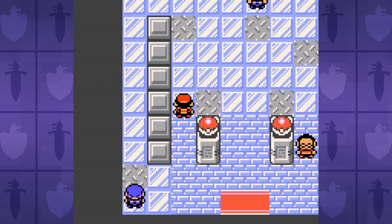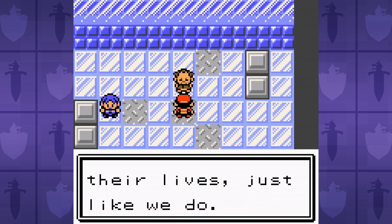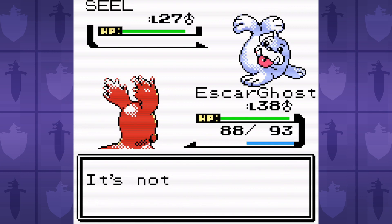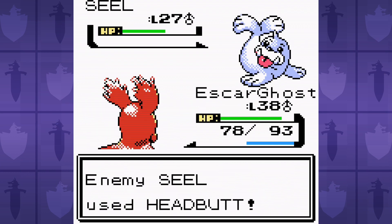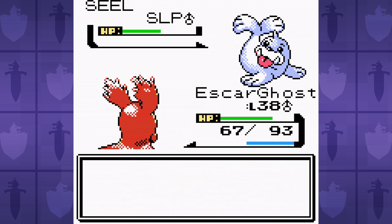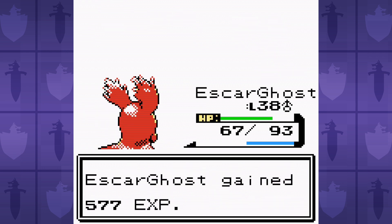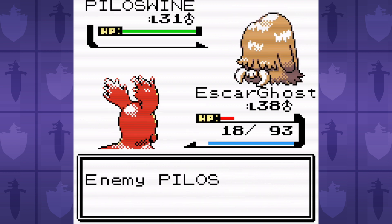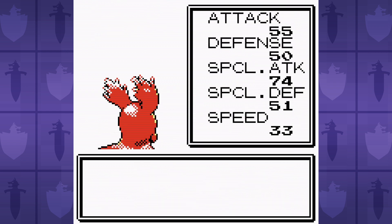Nothing left to do now but take on the Ice-type Gym Leader Pryce. His Seel and Dewgong troll us a little bit with Headbutt flinches, but they also like to use Rest, which gives us extra chances to go for Amnesia. Seel resists Flamethrower, Dewgong is neutral, and Piloswine is super effective, so we've got ourselves a Goldilocks situation on our hands here. Ew, could you imagine eating Slug Porridge? As if Porridge weren't bad enough.